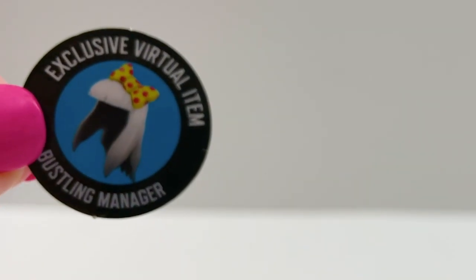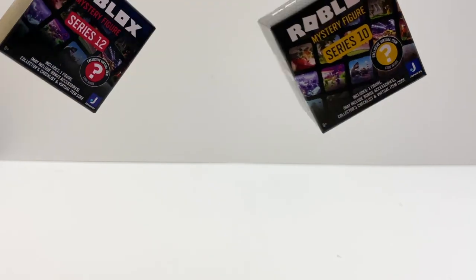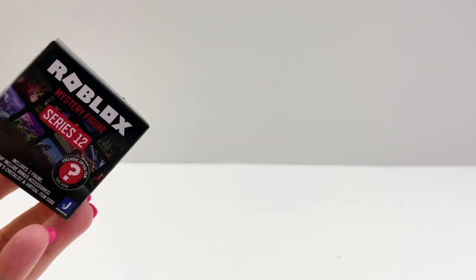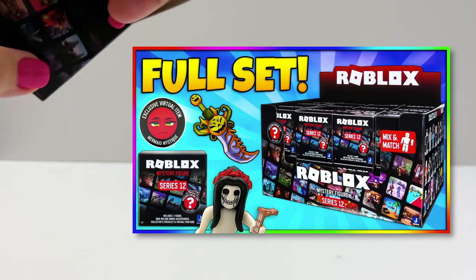And the code is this hair. I'm so excited. This comes with two mystery boxes and I'm going to open them now. This one is series 12 — I did open all the series 12 boxes and show all the code items too. If you want to see that, I will link it below.